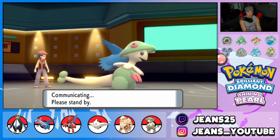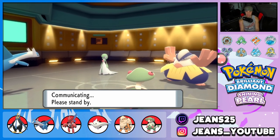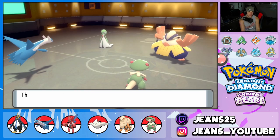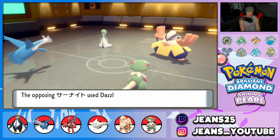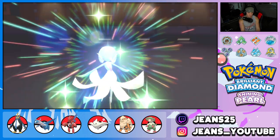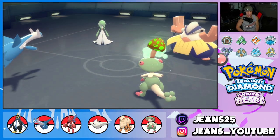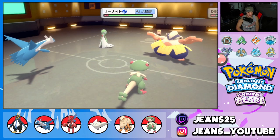We have Focus Sash so even if he goes for a Dazzling Gleam, that's fine. He Fake Outs Latios — protect blocks it! He goes for Dazzling Gleam — yep, Focus Sash activates. Let's Spore up and do him dirty. Focus Sash poking through, Spore comes in — night night baby, Gardevoir is asleep. Nice little play to get this battle started.